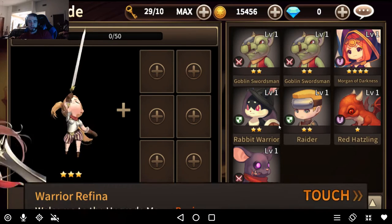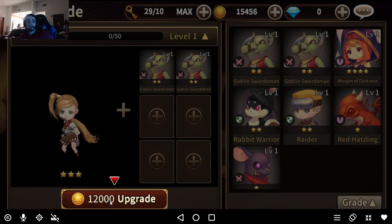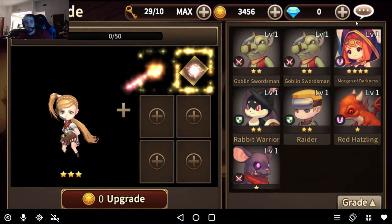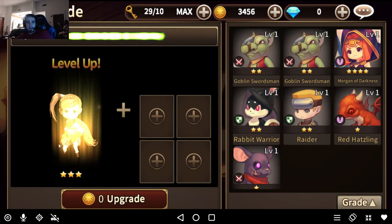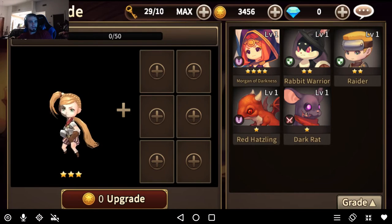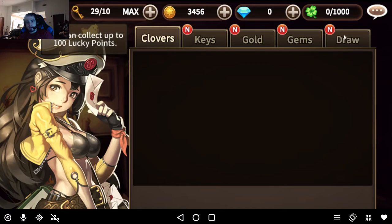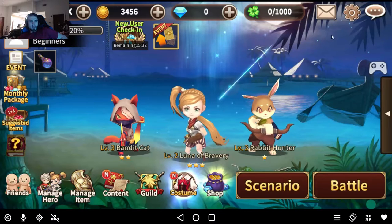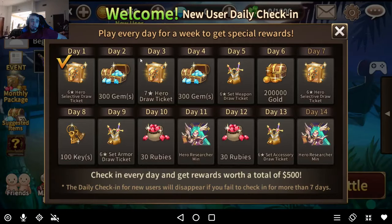This is how you upgrade heroes — feeding them lower-level star monsters to increase the hero's power level. That tutorial forcing you doesn't happen very often, only when you start and a couple times after. Let's go ahead and get that 6-star hero first. I'd recommend not using any of these selectives until you get to day 3, so you can base your team around what your awakened hero is.